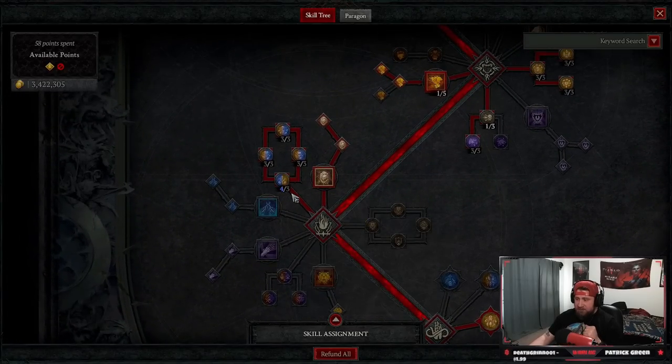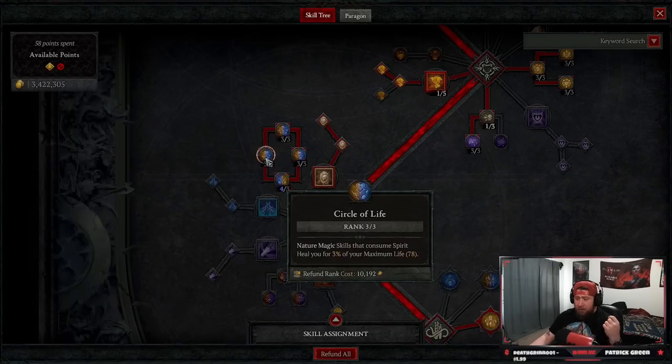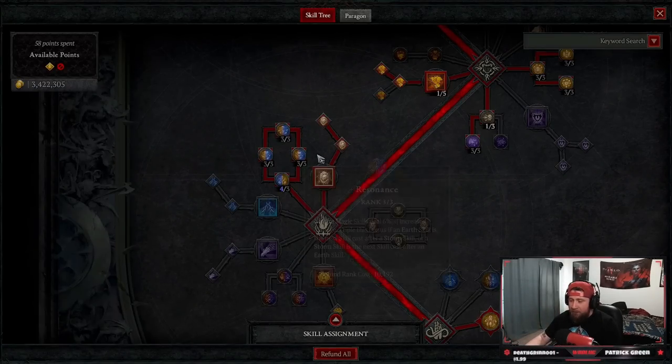Then looking at our passives: we're going to take Defiance, because of abilities on our gear that make Landslide and Trample a Nature skill. When we're trampling we trigger Landslide, and it becomes our Nature skill doing the damage — so we get bonus damage against elites. Nature Magic — we max this so we can heal ourselves. Natural Disaster makes Earth skills deal increased damage against vulnerable enemies, and storm skills deal 12% increased damage against CC'd enemies. Then Resonance makes Nature magic deal 6% increased damage, tripled if we hit with Storm Strike and then cast an Earth skill — so we're going to have 18% increased damage with Landslide. Absolutely insane.